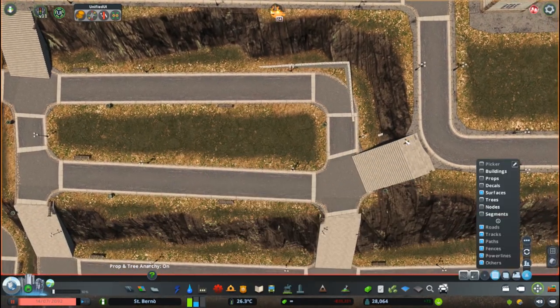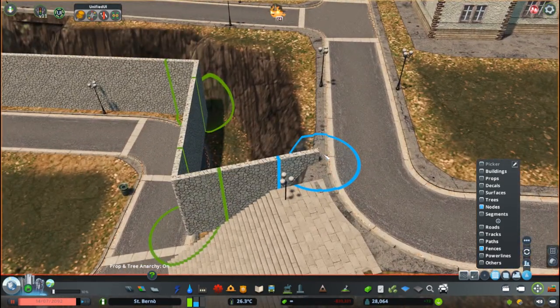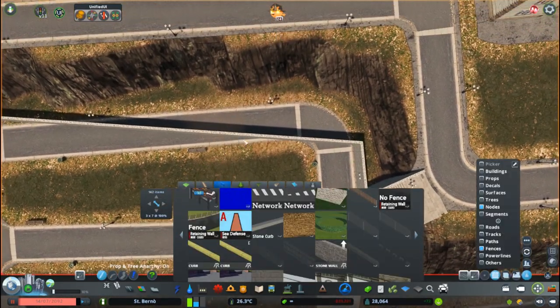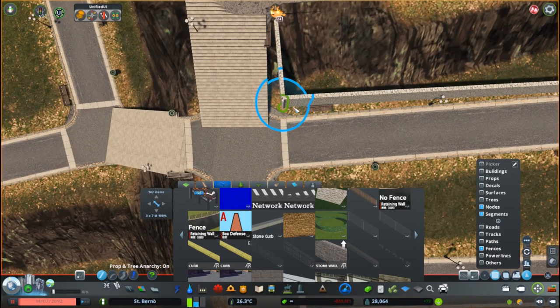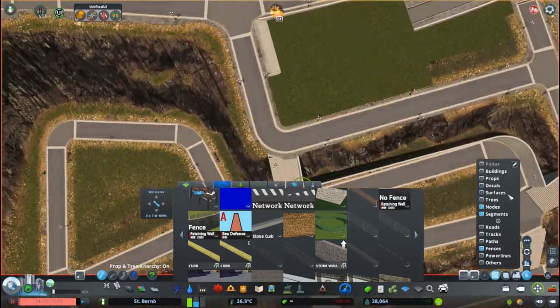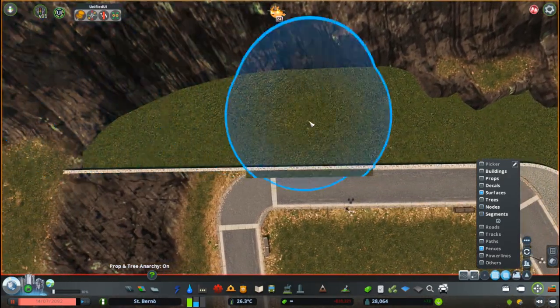For the most upper level I used the road — I don't even remember exactly why I used the road and not the paths, but I'm sure it had some reason. After I was done with putting every terrace in the desired height, I just had to cover up the cliffs with walls, surfaces, and other stairs to connect the different terraces together.